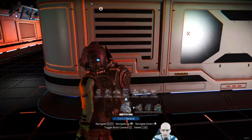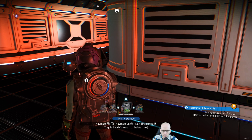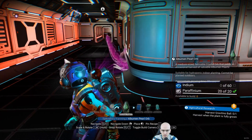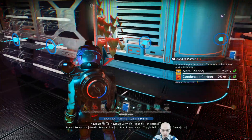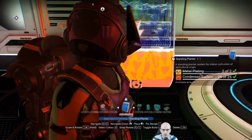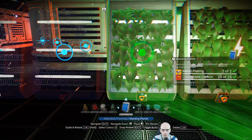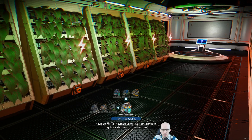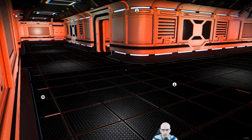I think I might try and do specialist, like hydroponic-type stuff on the ship as well. Look how much — because you can do it like this, so on the ship it makes sense. So much goodies. Now we need power.